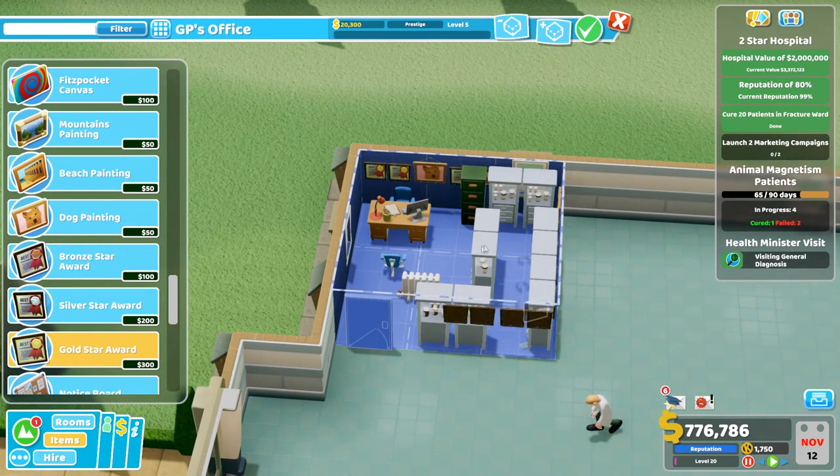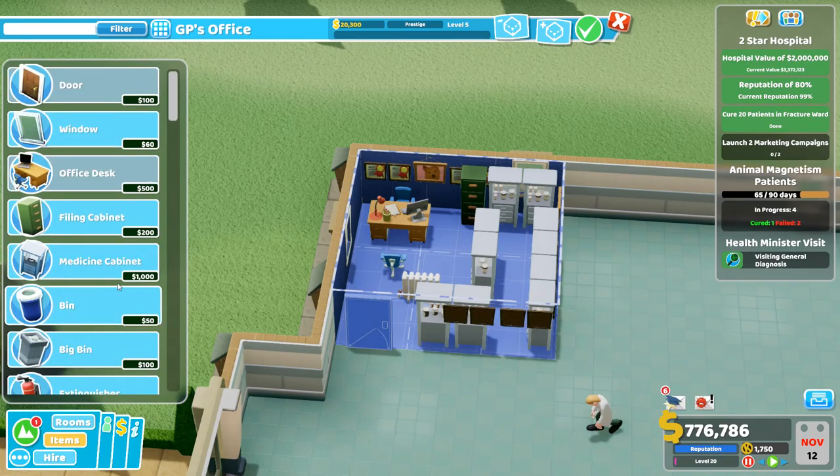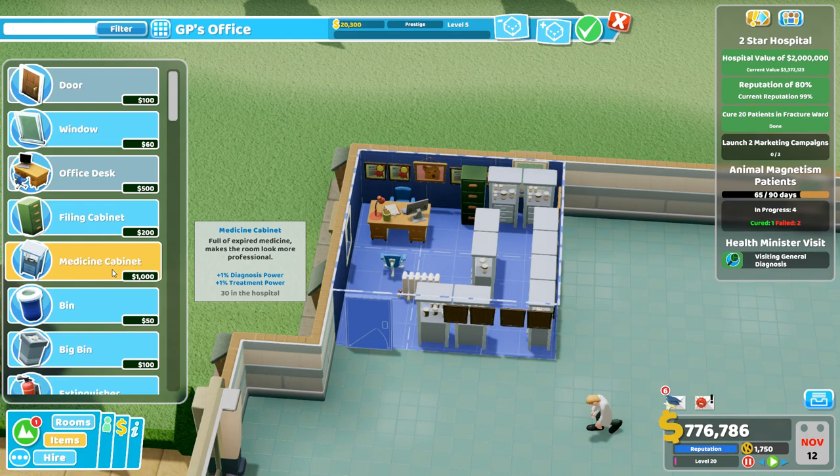We can put loads of gold star awards here — probably just one more. Look at that, GP's office prestige level five. It looks decent, there's enough room for the patient to go straight in, sit at the chair, and come straight out. It's going to be warm in there, and we'll get our plus ten bump on both diagnosis and treatment. Remember to use medicine cabinets in other rooms too — especially the bigger treatment rooms where you can layer them up to boost treatment power.